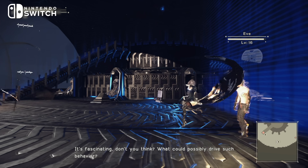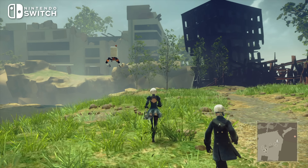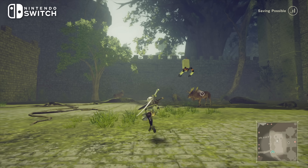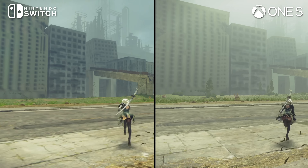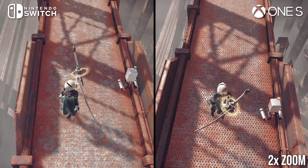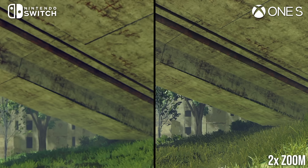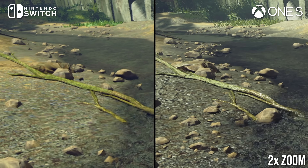Pop-in is a major issue, with distant geometry often using a painfully simple LOD until the player gets quite close. Across both platforms, the higher detail LODs pop in at about the same distances, and the simplified assets appear to be identical. Shadow resolution is quite low on Xbox One as well, with blocky outlines only slightly mitigated by soft filtering. The Switch surprisingly fares about the same, with a comparable treatment of shadow detail. There is no screen space ambient occlusion on either platform, so geometry often looks flat and disconnected from the scene. On Switch this is perfectly understandable, but the same absence on Xbox One feels a little bit strange.